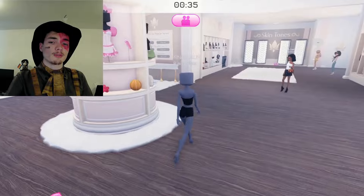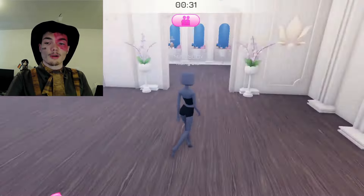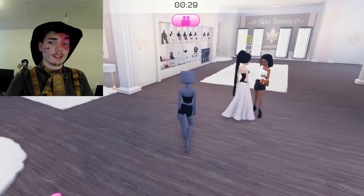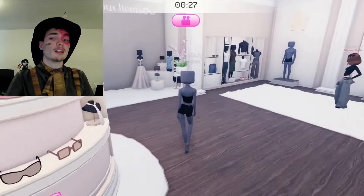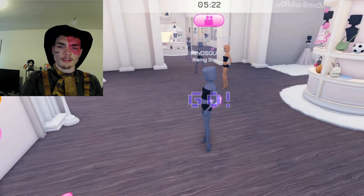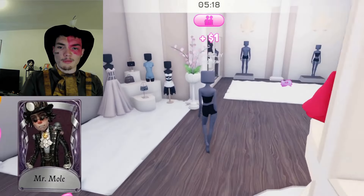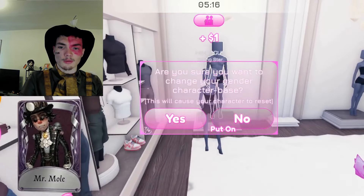So this game seems to not have a whole lot of cosmetic options unless you're rich, so I'm going to be taking some liberties with creative interpretations of Identity V skins. Of course when I think of glamour, I think of Prospector, so we're going to go with Mr. Mole and try to make him into a glamour icon.